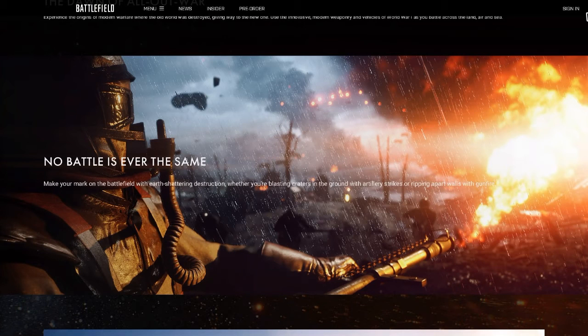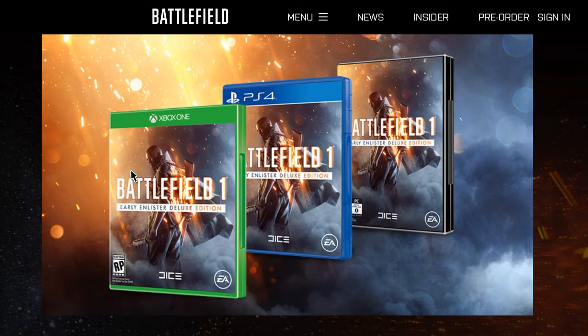It says 'make your own mark in the battlefield with earth-shaking destruction, whether you're blasting craters in the ground with artillery strikes or ripping apart walls with gunfire.' So the artillery strike is basically where you mark a location and bombs hit that location — they had that in Battlefield Bad Company 2 and it was very effective but very overpowered, so it'll be interesting to see how they balance that out.